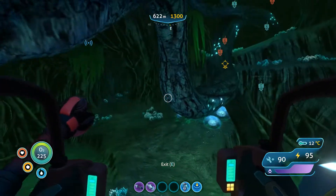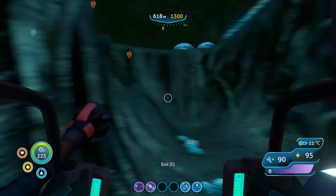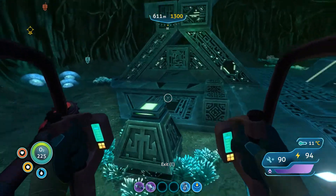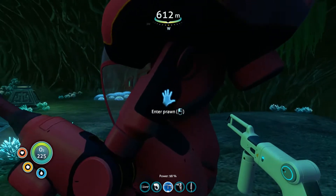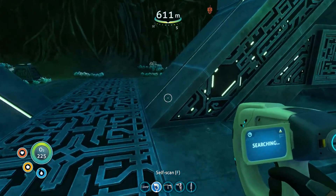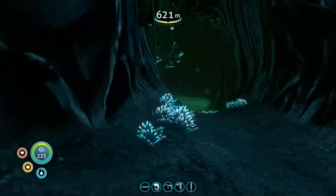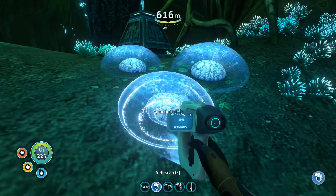Oh, it's just a war gate. You know what doesn't work super well in air — the prawn suit jump jets. Well, this is a bummer, this is not what I wanted. I can't even turn this one on — it's just connected to the stupid thermal plant or whatever. Is that all this is? What a disappointment. Okay, that was certainly worth the effort.